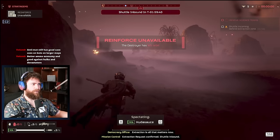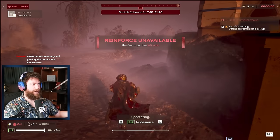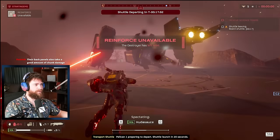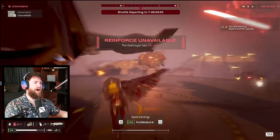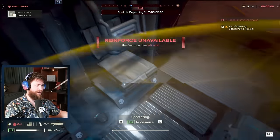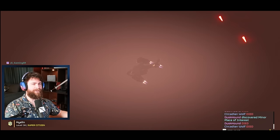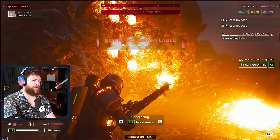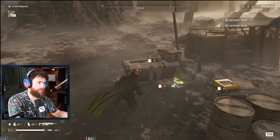This is a correction from my last video. I said the timer is a bit of a suggestion — when it runs out you just lose stratagems but can still complete missions. That's not quite true. There are a couple of missions that if you run out of time, you will automatically fail them — specifically the civilian evacuation and the Blitz mission. However, there are missions like 'destroy the eggs' where you can complete it after the timer hits zero, with no stratagems, and still pass.